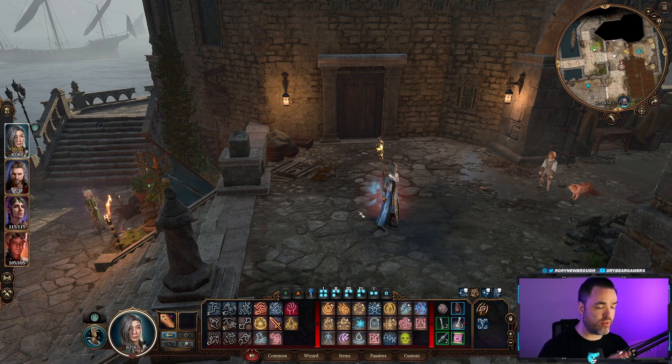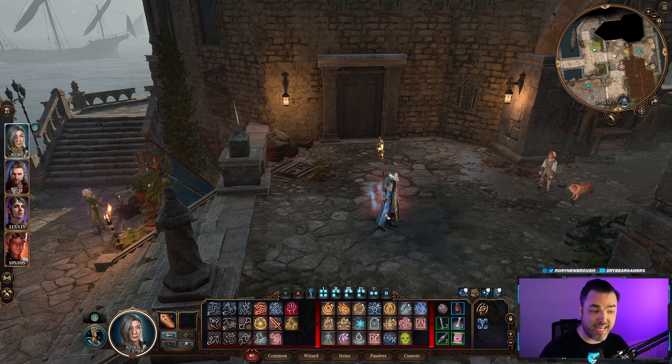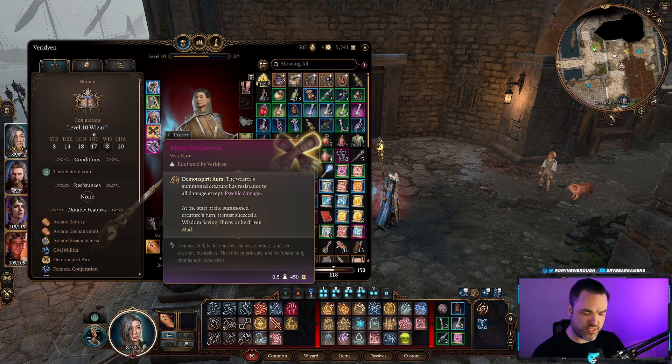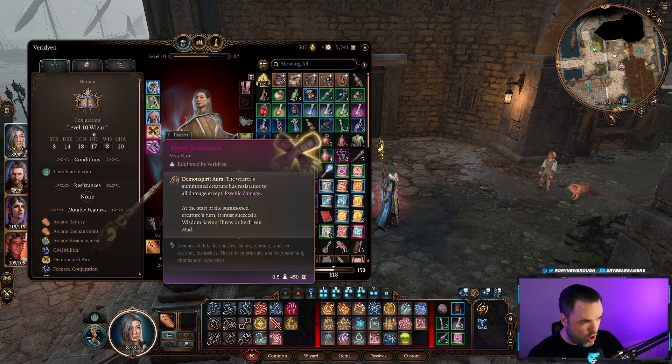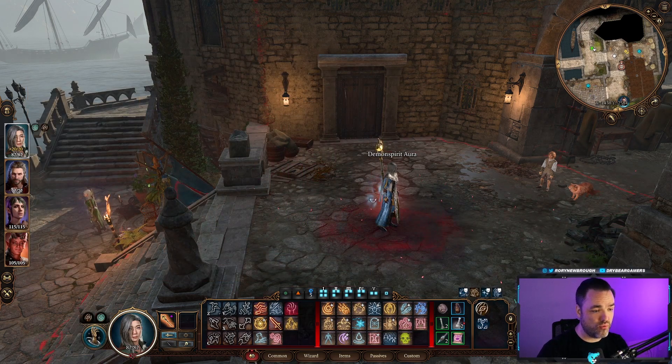The most gameplay-impacting item that you do not want to leave Act 1 without is the Abyss Beckoners gloves. You can get these in the Zhentarim hideout near Waukeen's Rest in Act 1 towards the north part of the map. These unlock the Demon Spirit Aura: any summoned creatures you have — whether undead or elemental — will gain resistance to all damage types while standing inside it, except psychic damage.